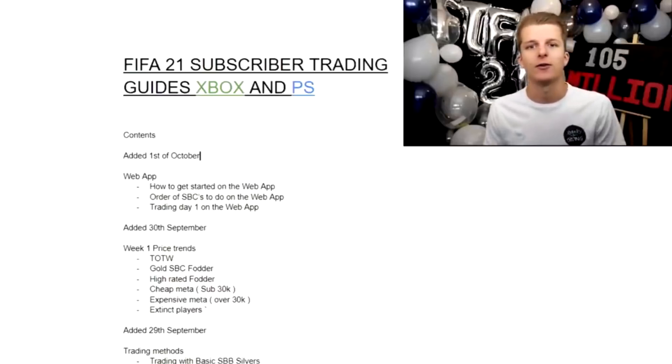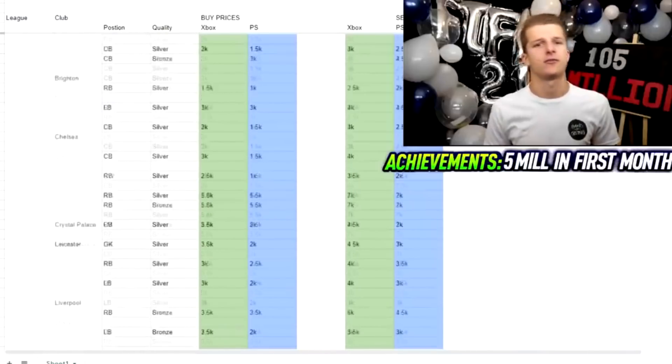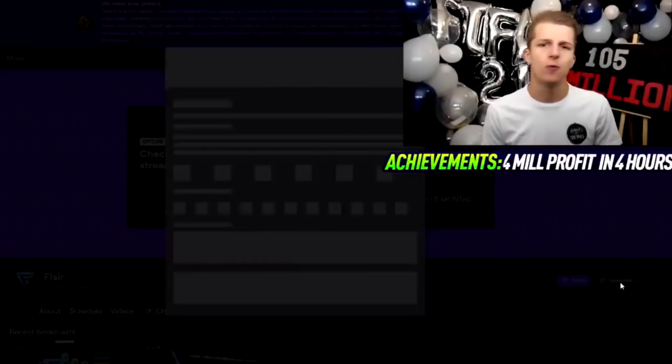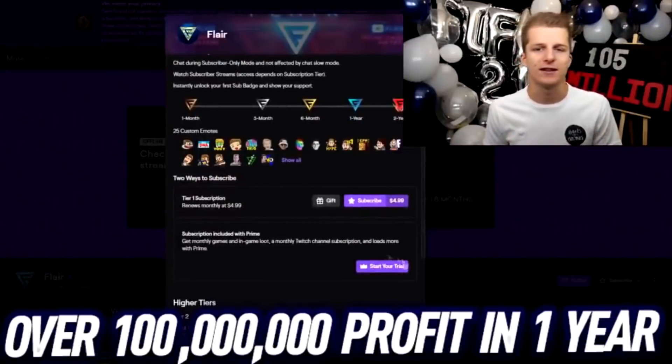Just before the video starts, a quick ad on a trading service over on Twitch. I basically do trading guides for both Xbox and PlayStation for all budgets, from silver trading to icon trading, including shadow trading and special card trading. On top of that I do investments for weekend league, pre-team of the week, and event investing. You can DM me one-on-one with any individual questions, and you can get all this for £4.99 a month or free if you have Amazon Prime.